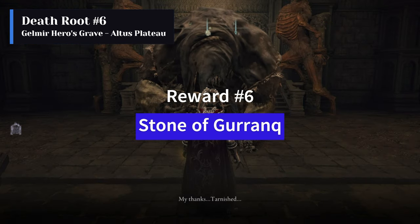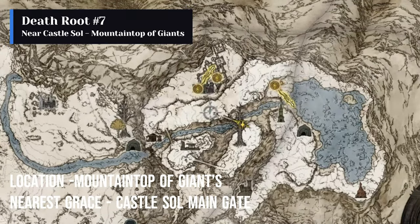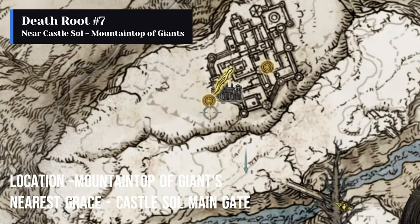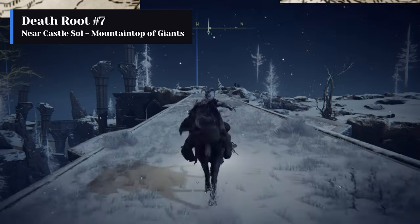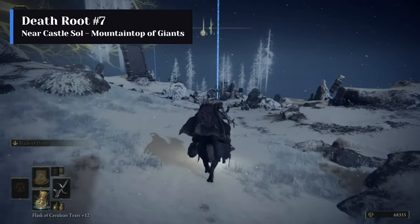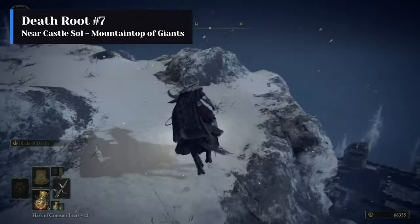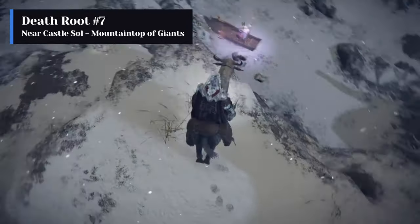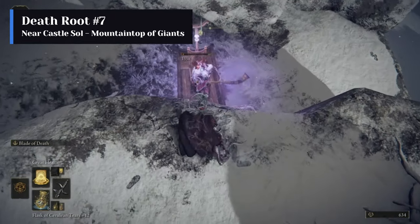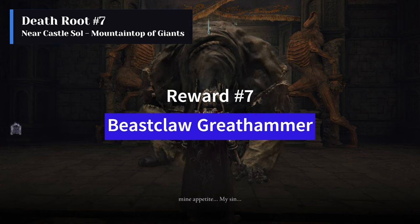The reward for feeding the sixth death root is the Stone of Gurranq Incantation. The seventh death root is obtained by killing the Tibia Mariner on a ledge between Castle Sol Main Gate and Snow Valley Ruins Overlook at the Mountaintops of the Giants. Castle Sol Main Gate is the nearest site of Grace. The reward for feeding the seventh death root is the Beast Claw Greatbow.